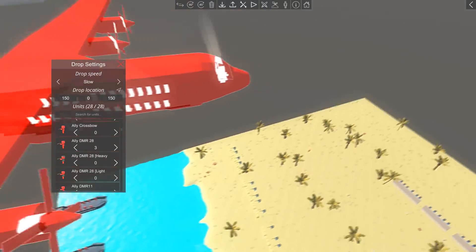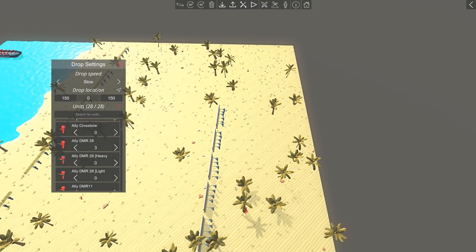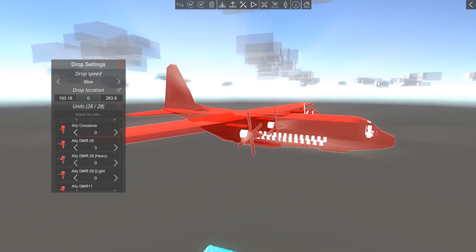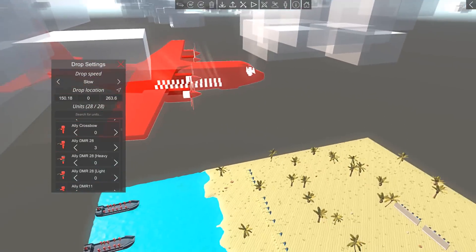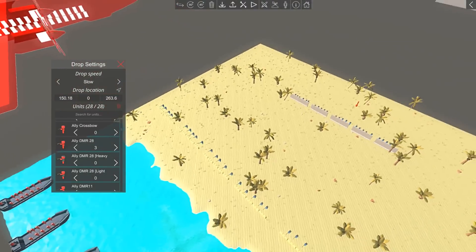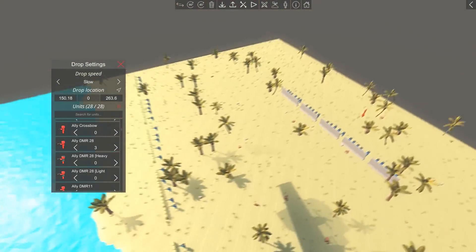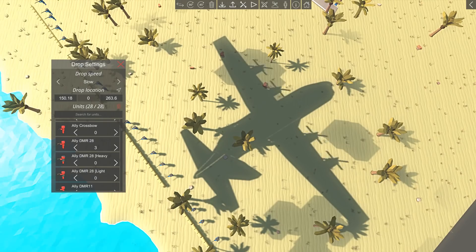I want the drop location to be right behind enemy lines, so we're gonna select this point. Ravenfield adds parachutes, and Ancient Warfare adds parachutes, but they also add planes and allow you the ability to pick where they're dropped. I swear both these games could learn a lot from each other, and if they could just hybridize themselves they would make the most glorious sandbox battlefield-type game of all time.